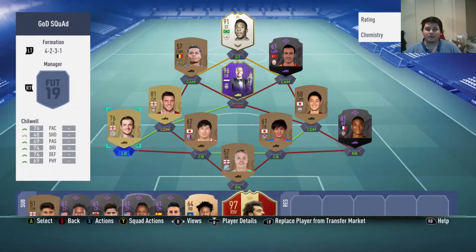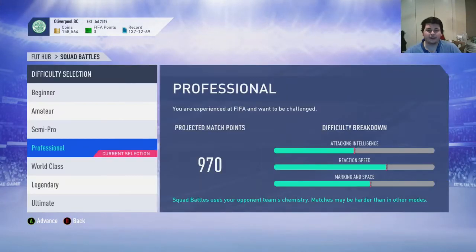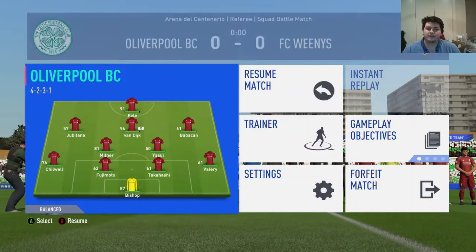Then go ahead onto Squad Battles and choose an easy enough team. I'm going to choose this one — that team has a 0 in the rating, so that must be the worst one. We'll click on that, then go on to Beginner. And we want to pause straight away just at kick off, just like everyone does in FUT Champs.